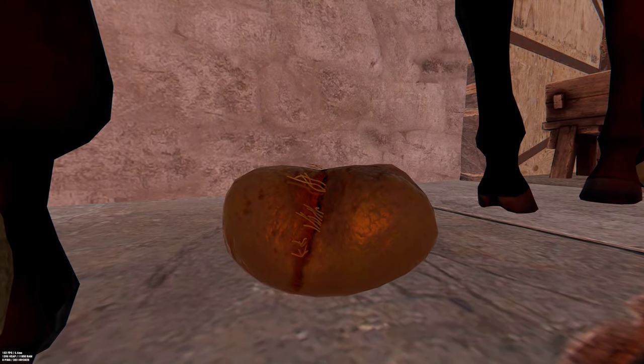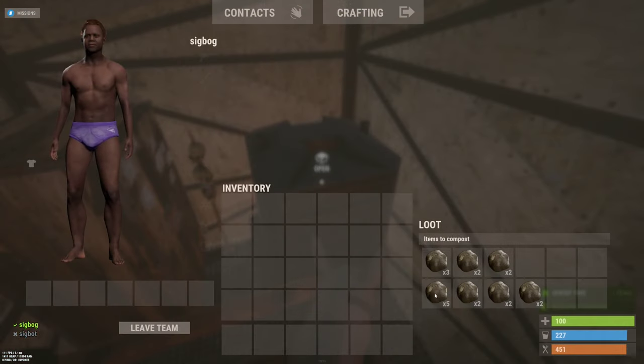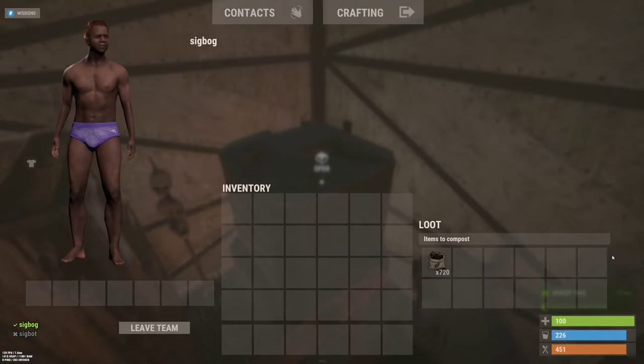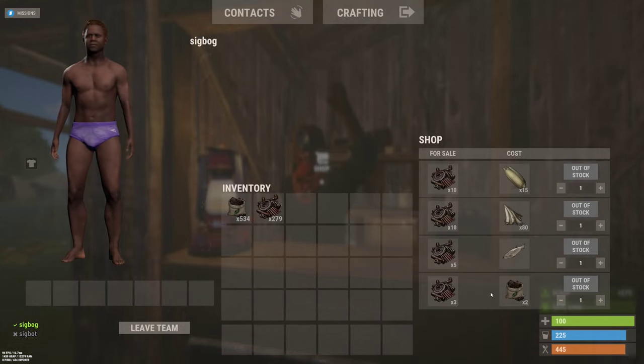Horse poop farming is a simple but effective way to get scrap. Stick a horse in a base, grab its poop, compost the poop into fertilizer, and then trade it for scrap at bandit camp or bandit post. Use some of the scrap to buy pickles to feed the horses, and you have an infinite scrap machine.